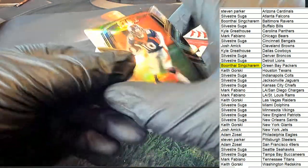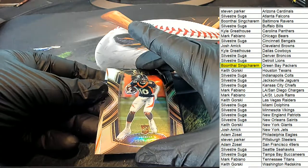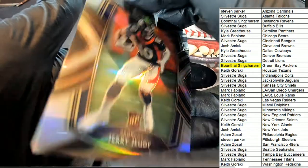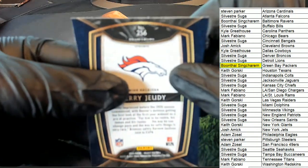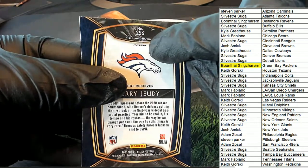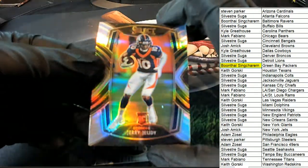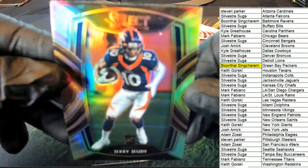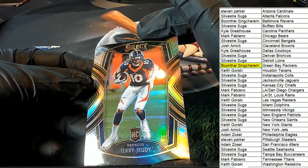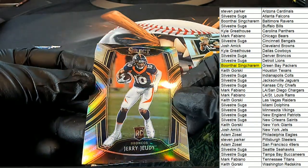Looks like we have another silver — Jerry Judy for the Denver Broncos. Sylvester S. pulling this Jerry Judy, and this one is a club level. There's all these different rarities of these, and this is the club level. Jerry Judy rookie silver — so that's really nice, that's a great rookie card. Jerry Judy silver club level. So these two, really really nice coming out of the break there.